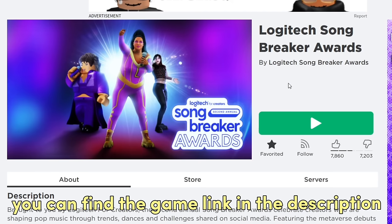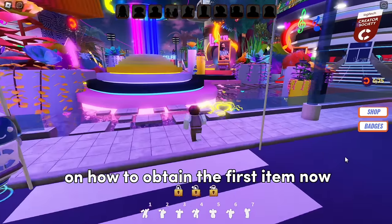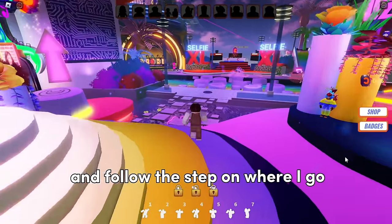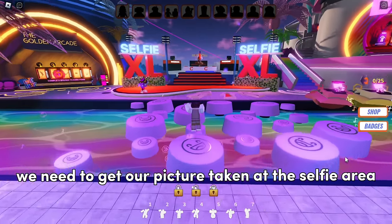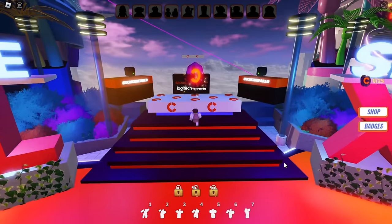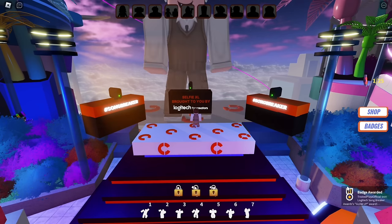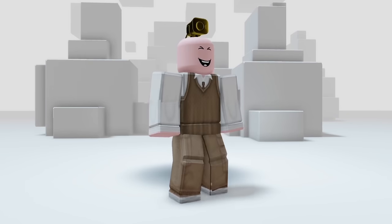Once in the game, I'll guide you on how to obtain the first item — come along with me and follow the steps on where I go. We need to get our picture taken at the selfie area. Just stand there until the countdown ends, and we'll receive a badge. This is how the first yellow item looks.